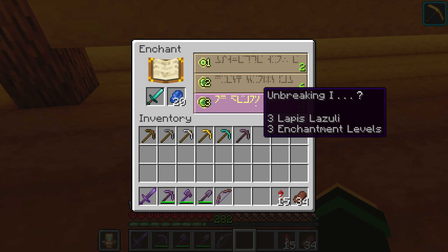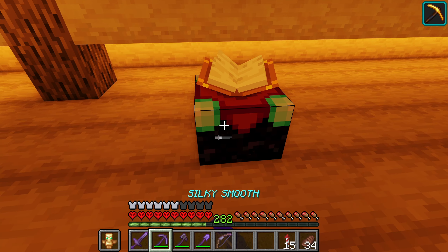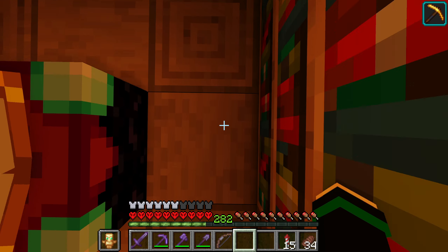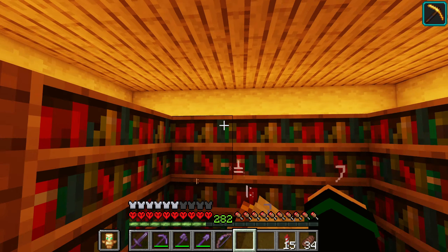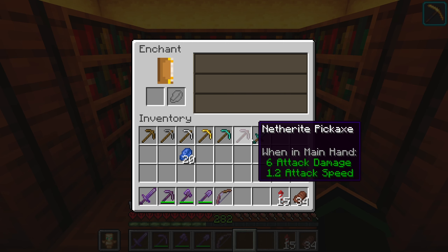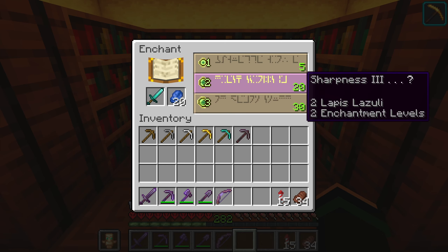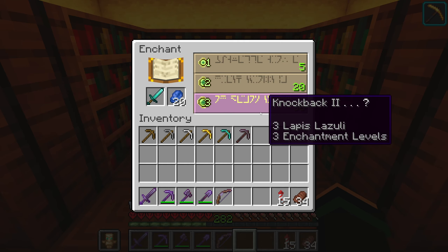To increase the quality of enchantments — because the bottom one might only be Unbreaking 1, which isn't very good — you want to add bookshelves around the enchantment table, spaced one block away, in a ring. You need at least 15 bookshelves to reach the maximum level, which is level 30 enchantments. I have 18 including corners. Now the bottom enchantment requires a minimum of 30 levels, but it still only costs three experience levels to perform.